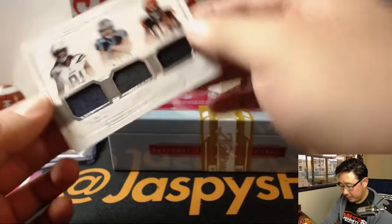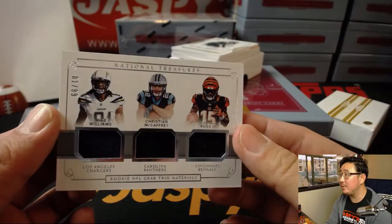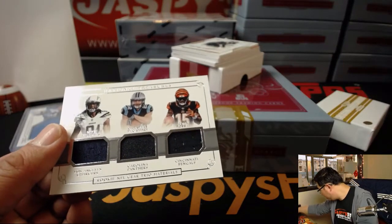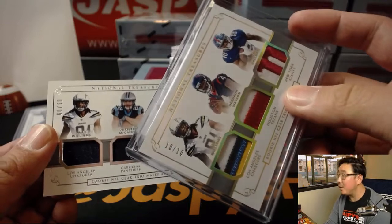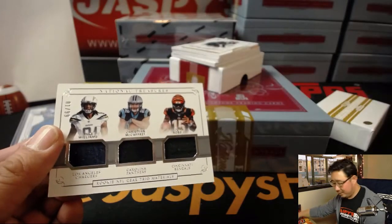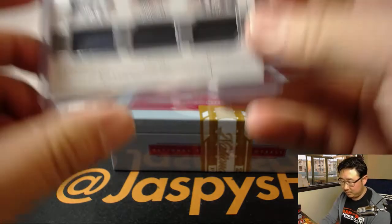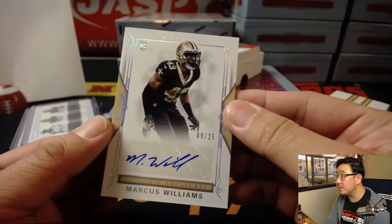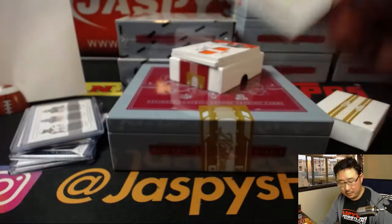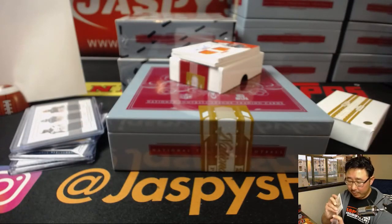Triple Relic, 1 out of 99, goes to Mark Bellinger — Mike Williams, Christian McCaffrey, John Ross. Wasn't that other one a 1 as well? No, that was a 0. This one's for Mark. Number 9's first auto — 9 out of 25, Marcus Williams. Adam Kufferman with the number 9.